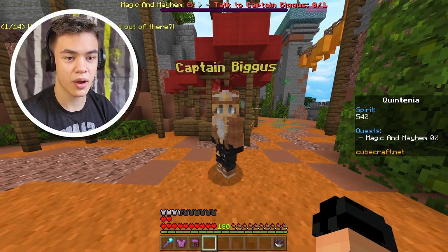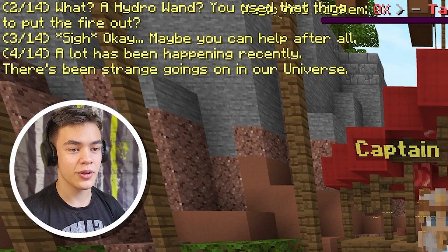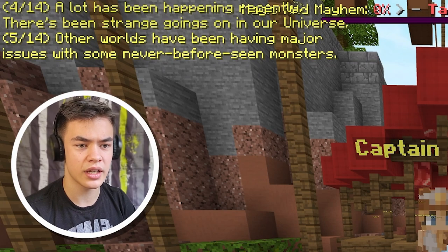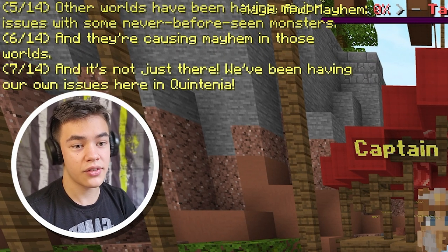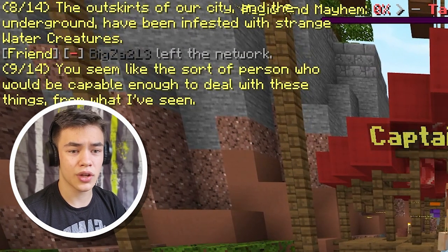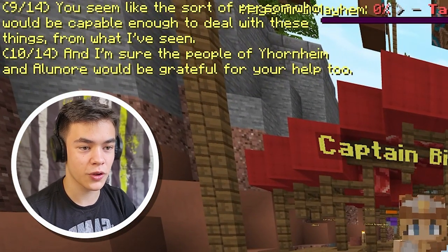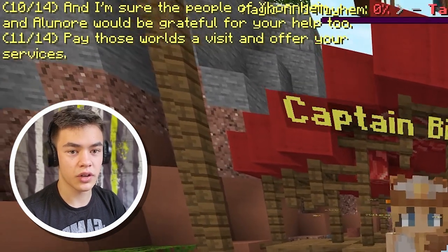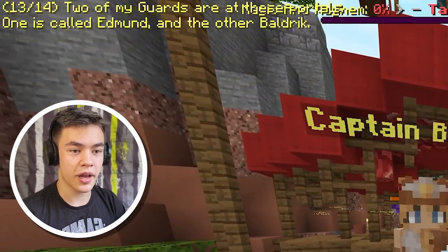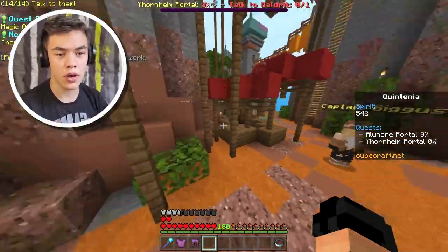Let's talk to Captain Biggus now. How did you just get out of there? Because I'm cool? A Hydra wand? Use that thing to put out the fire? Maybe you can help us after all. A lot has been happening recently — strange things going on in our universe. Other worlds have been having major issues with never-before-seen monsters causing mayhem. We've been having our own issues in Quintania — the outskirts and the underground have been infested with strange water creatures. You seem capable enough to deal with these things. There's a portal to Jornheim in the caverns below Quintania and a portal to Eleanor above the building you just came from. Two of my guards are at these portals — one is called Edmund and the other is called Baldrick. Talk to them. Quests completed — Magic and Mayhem. New quests: Jornheim portal and Eleanor portal.